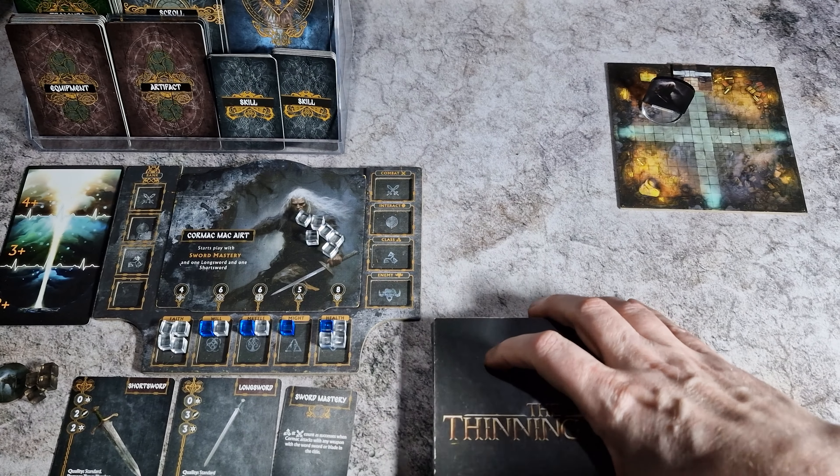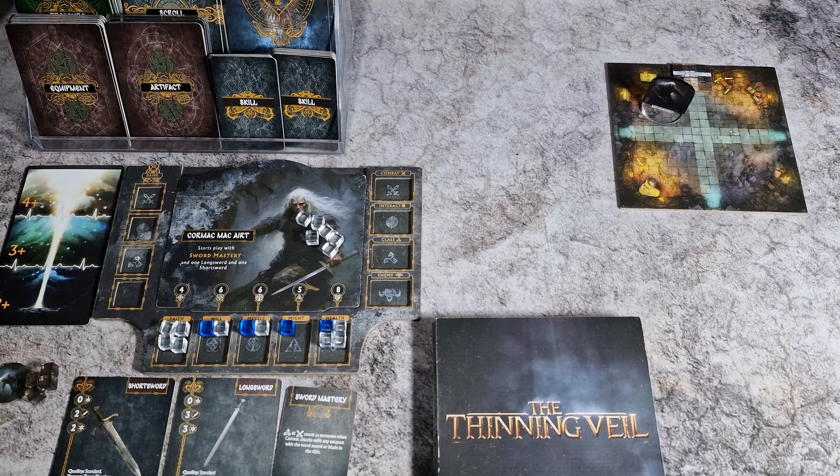Now some tiles are said to be event tiles. They will have a narrative description in the scenario book, ordinarily describing a situation or a fix that Cormac gets himself into, or perhaps presenting enemies that he may have to confront, or of course both. Then of course there are tiles which are not mentioned as event tiles.